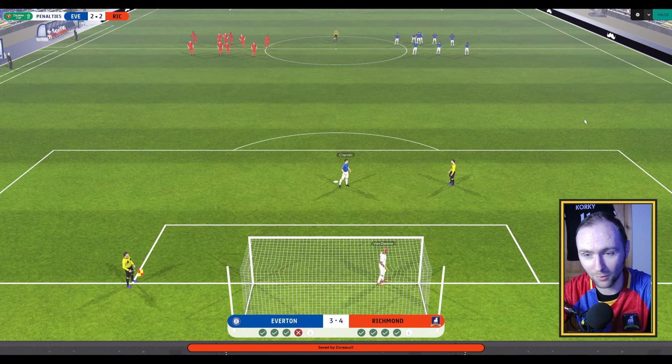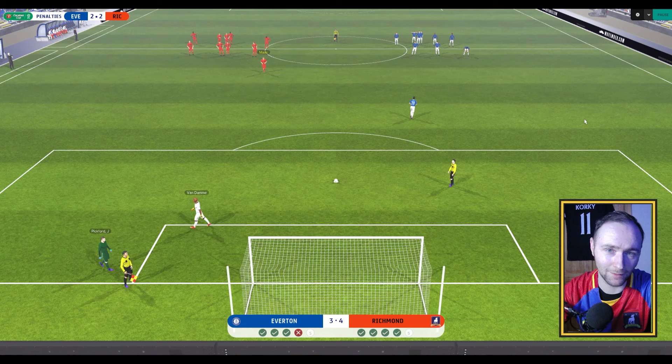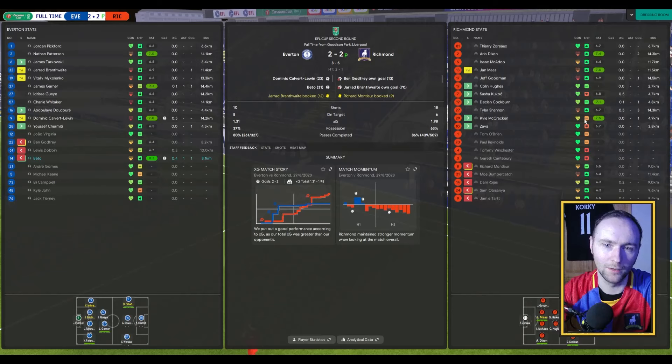The next Everton penalty taker is a very able player — I had him in my save in FM23. But Thierry Zorro makes the save! That's what we love to see. Jan Maas is up fifth — I probably should have put an attacking player up front here, but we will see how we get on. The big man steps up and puts it into the corner to make it 5-3, and we are through to the third round of the Carabao Cup! A nice win against Everton — we didn't play well but I'm happy with the result.